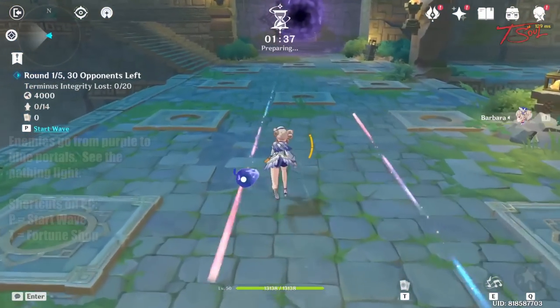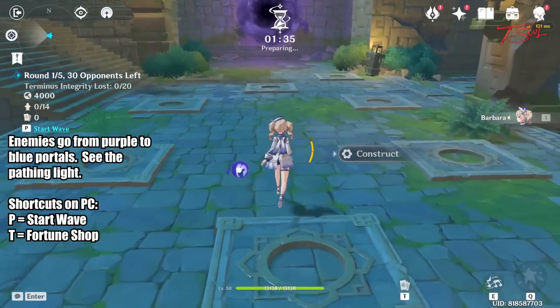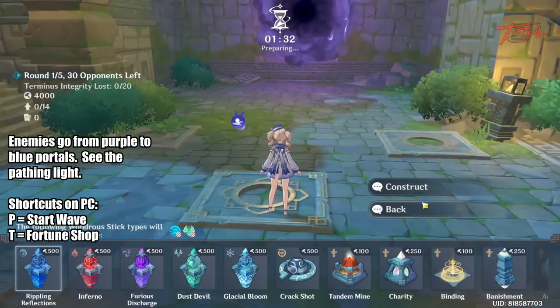Once you start, the enemies will spawn from the purple portals and go to the blue portals. You can see the path by looking at the light on the ground.